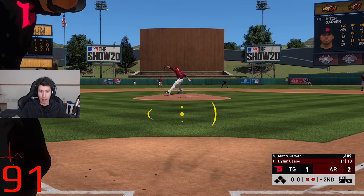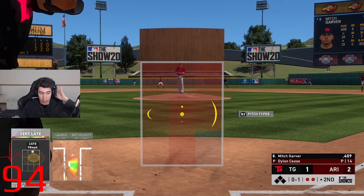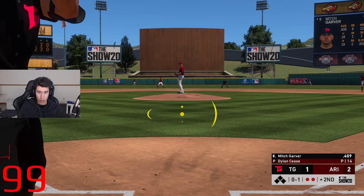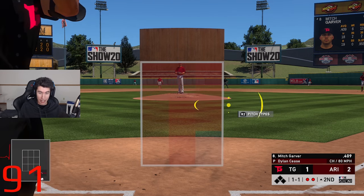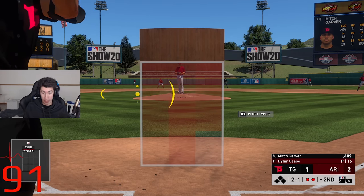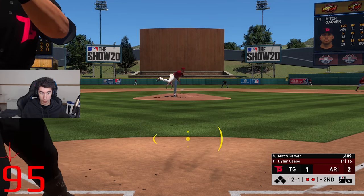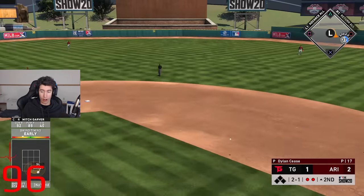I swung way too late on a pitch low earlier in the at-bat, so this time I'm like, I'm going to get ahead of myself and not swing late. And it just happened to be on that pitch below the zone and an off-speed pitch. So we got to bounce back. That was X. We're back to square, two down. Last time we did this we hit a home run. Mitch Garber definitely has the capability to hit a home run, but the question is do I have the capability? The shift is on, but it's not hit hard enough.